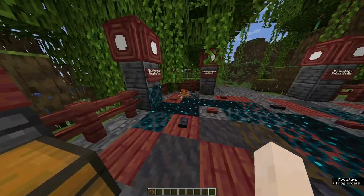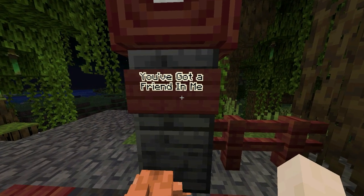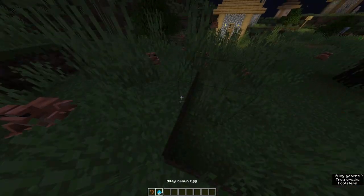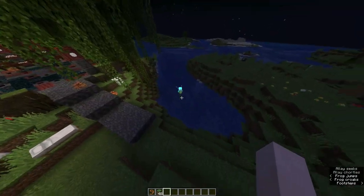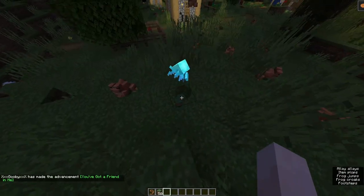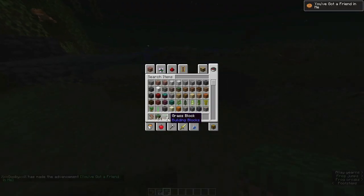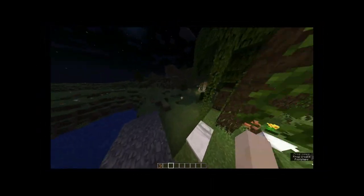Next advancement is 'You got a friend in need' — have an allay deliver items to you. They glow in the dark. How would they deliver items to me? I'll just throw stuff and the allay is like, find stuff for me. Oh — that's what they do? Okay, give them to me. I get it now. Maybe allay wasn't not that useful after all. It's useful — kinda.